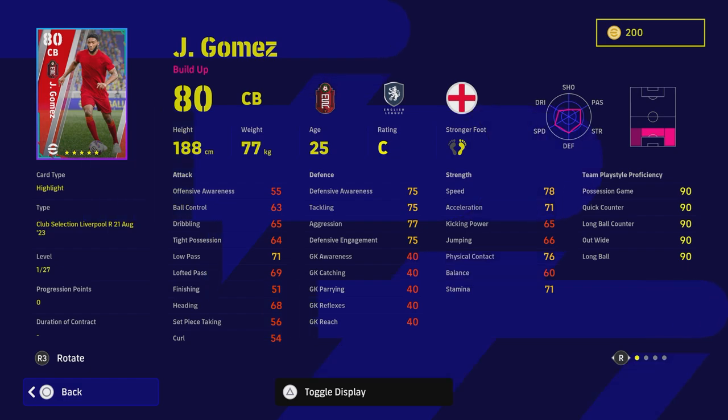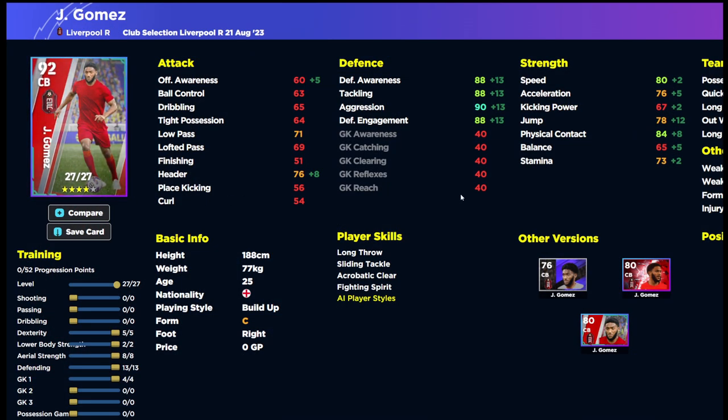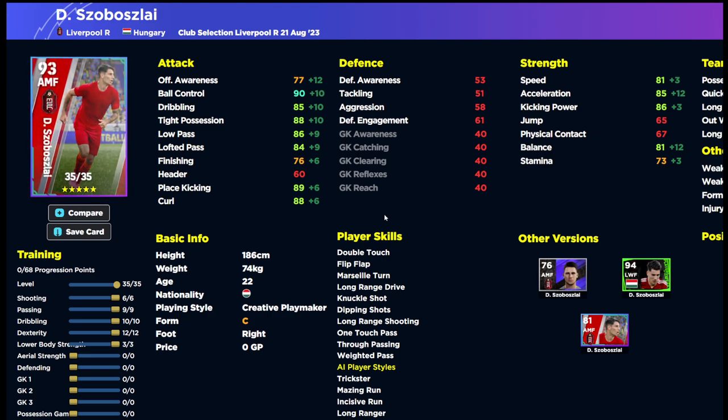Gomez is a bit of a surprise pick. Apart from his player skills, he doesn't have interception or blocker which is a huge miss. Without heading and aerial superiority either, he's basically missing four of the main defensive stats — only acrobatic clearance is there. Stat-wise he's a beast though: 88 across defensive stats, 90 aggression, 80 speed, 76 acceleration, 84 physical contact, 76 header. Standard form is also a slight on this card.